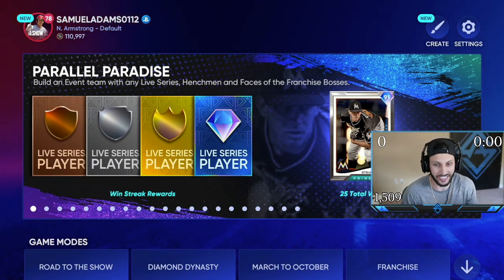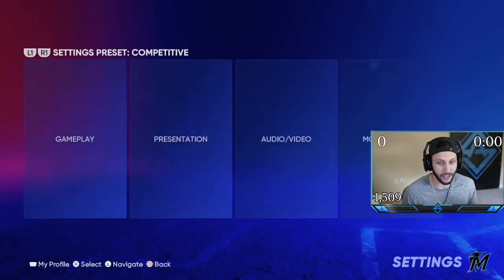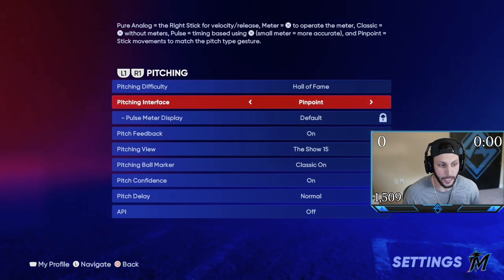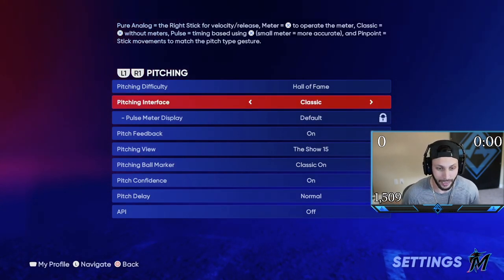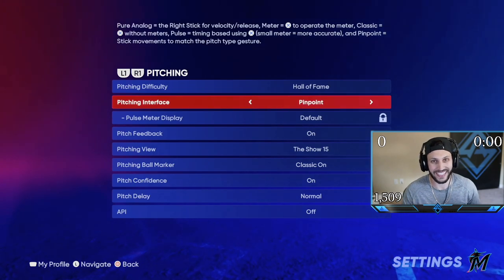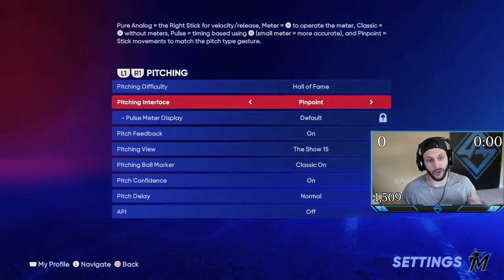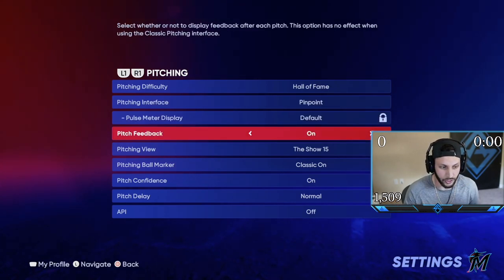I want to start this video out with my pitching settings. If you don't know where settings is, it's the top right part of the main menu. You go to settings, go to gameplay, and you go to pitching. Pitching difficulty doesn't matter — that's just against a computer. Pitching interface: it is pinpoint. If you play this game, you have to use pinpoint. Meter and classic just don't give the same precise pitching as pinpoint. It's really the only interface you can use online, and that's the one I use in this video. The other thing I'm going to be going over is my pitching view.